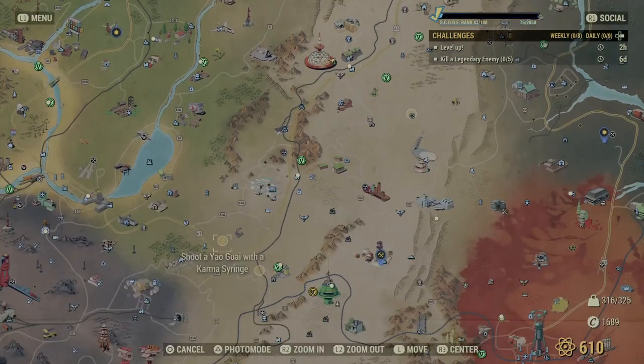I would actually go with this one here. This particular yuguay in White Springs Grounds is in its cave and you can only stand on top of the cave and shoot it without incurring any damage at all. So without further ado, we're going to travel down here to Miners Monument and run across to there.